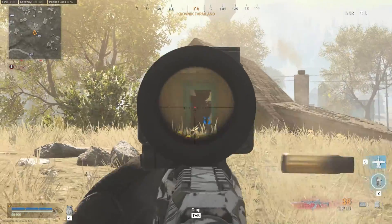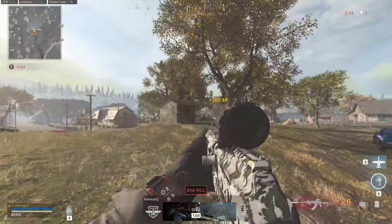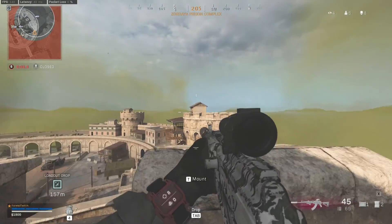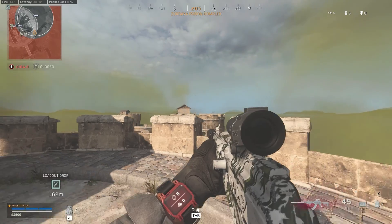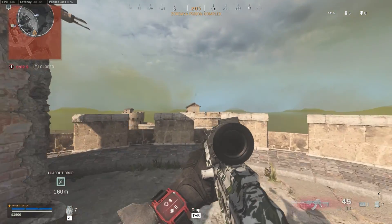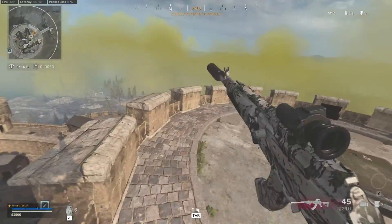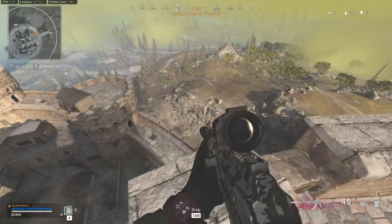Totally up to you. One of the things that I really like about the Galil is it does pretty well at range. But it does kill, I think, a little bit faster than the Grau. The Grau is just a laser beam, almost a sniper rifle replacement — a full auto sniper. It's pretty insane.